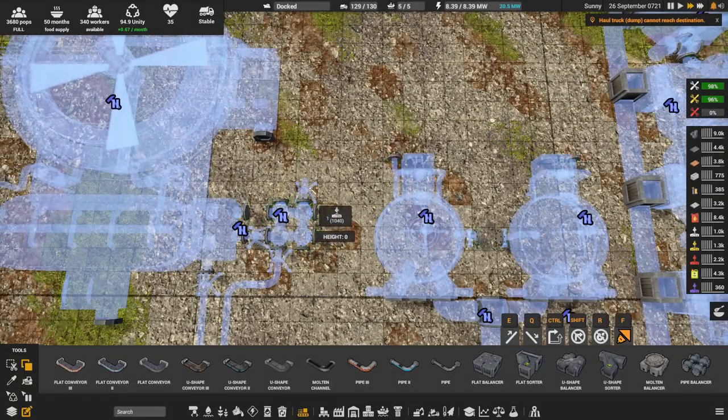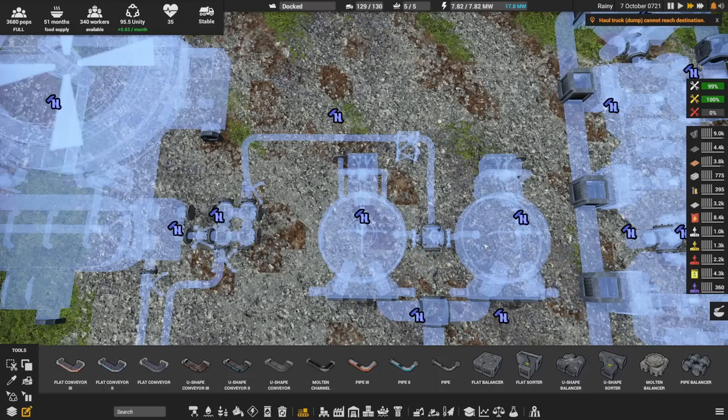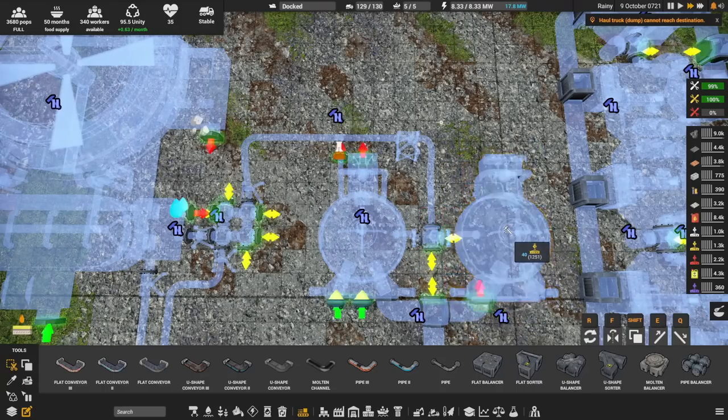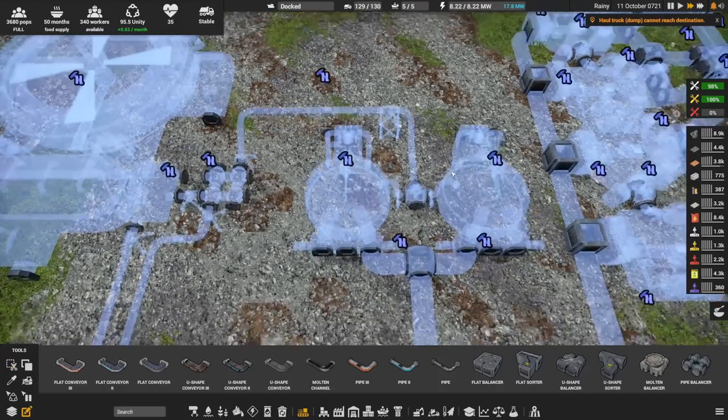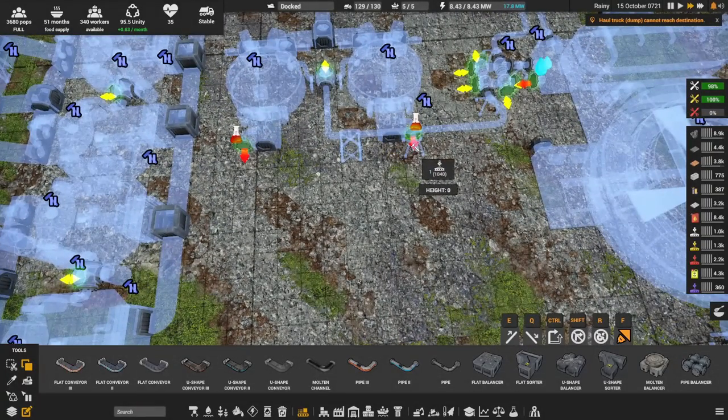It'll just have to go over here and then into one of them. Pick it up and put it down again so it snaps in. And that gives us all of the acid we actually need.